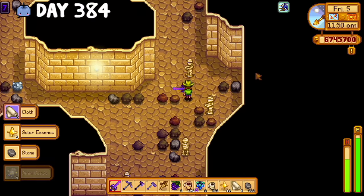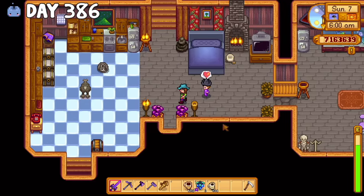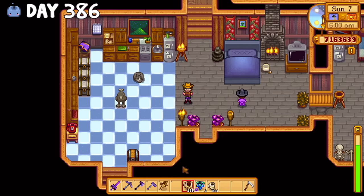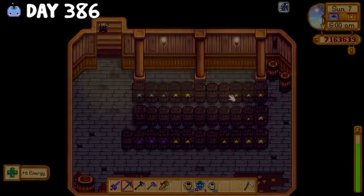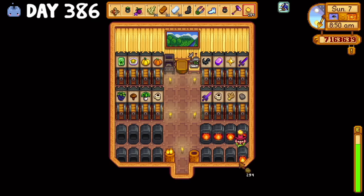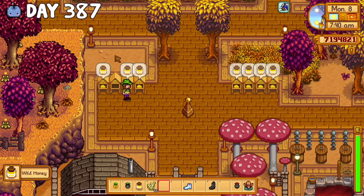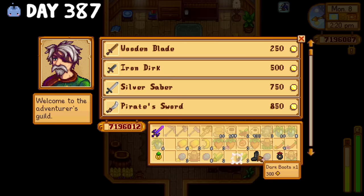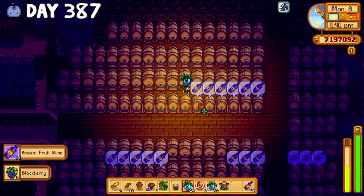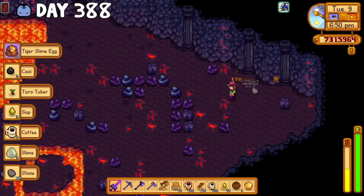The grind continued for the next couple days and by day 386, I'd reached 7 million dollars. I decided to play until the Spirits Eve festival because I still needed the jack-o-lantern recipe, so this meant I had 20 days to make 3 million dollars. I was not about to fail this challenge, so I kicked everything into high gear — ingot making, skull cavern runs, honey collecting, deforestation, selling weapons and armor, harvesting blackberries, and making more and more ancient fruit wine.